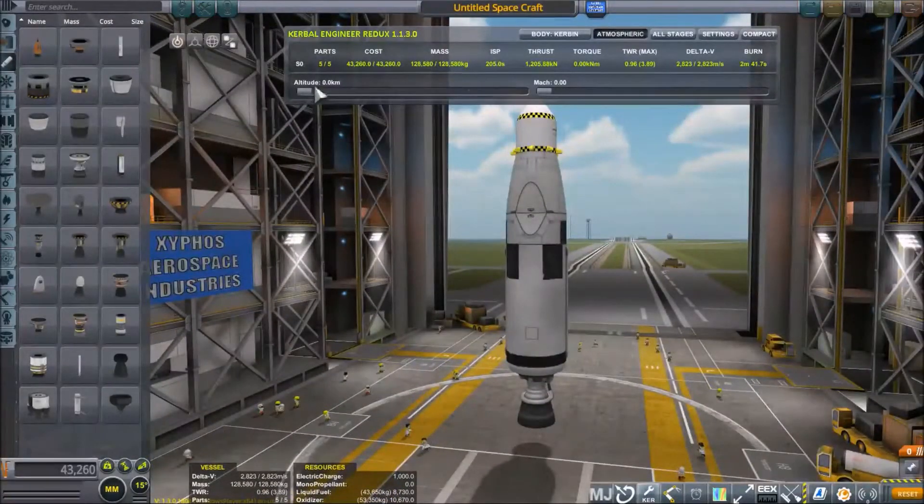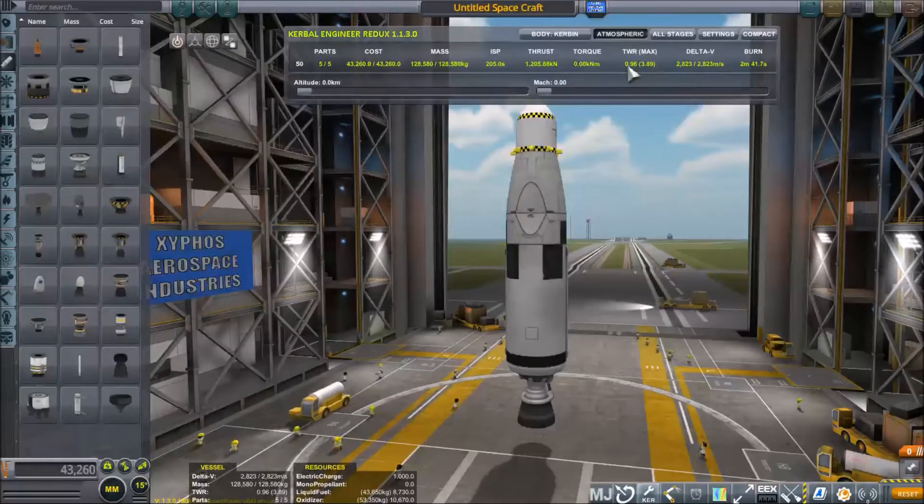According to Kerbal Engineer, we're in atmospheric flight on Kerbin. The Rhino engine lacks sufficient thrust — as you can see here, it's 0.96. In order to do a vertical liftoff, you need a TWR of greater than one.